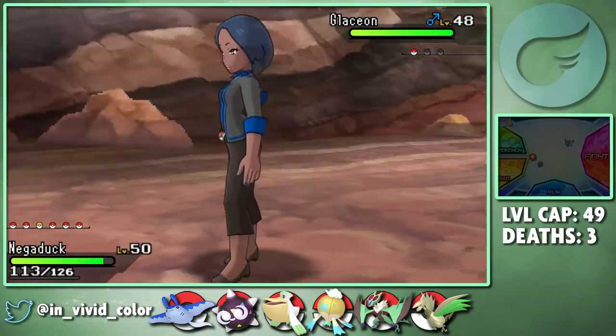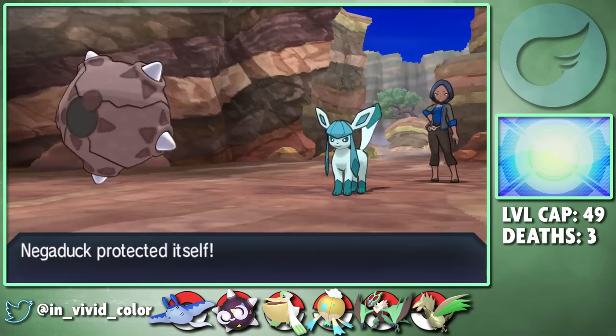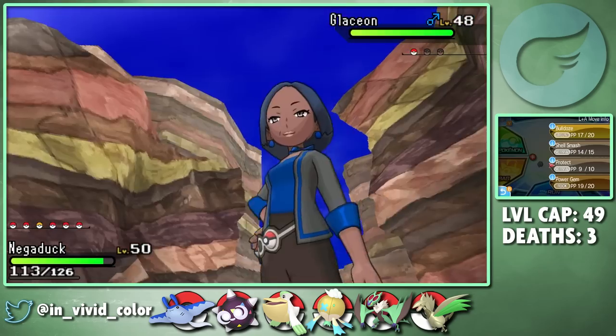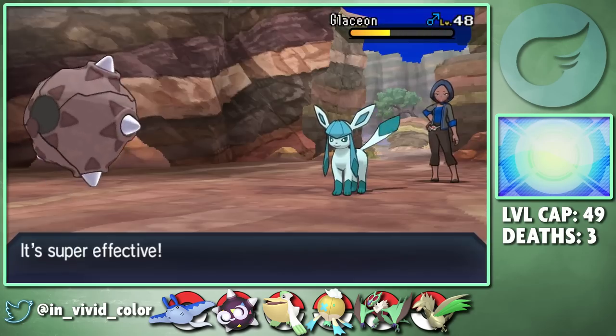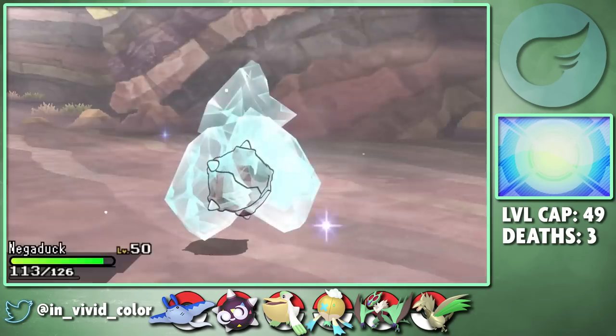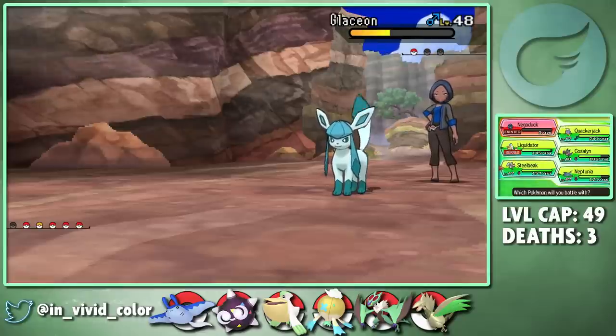In my fight with Veteran Heather, I leave Negaduck in against her Glaceon assuming a Shell Smash-boosted Power Gem will kill, and it does not, so I lose Negaduck to a Frost Breath that will always crit. It was honestly just my fault for not running a calc here - learn from my mistake and do not take these trainers on blind if you are planning to do a hardcore Nuzlocke. This stretch is very difficult.